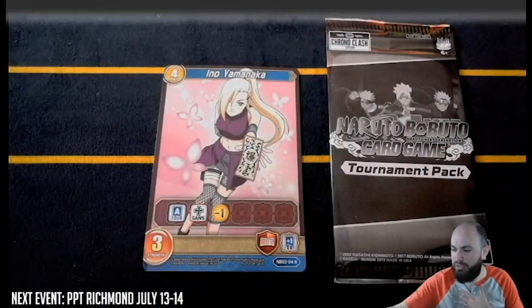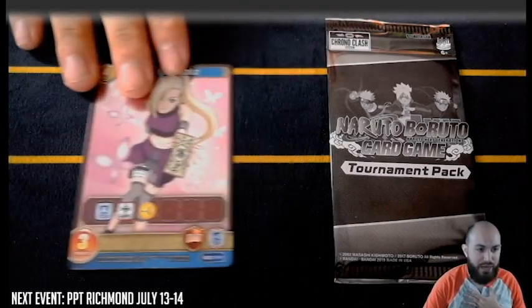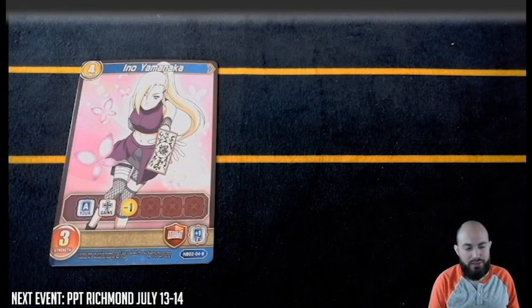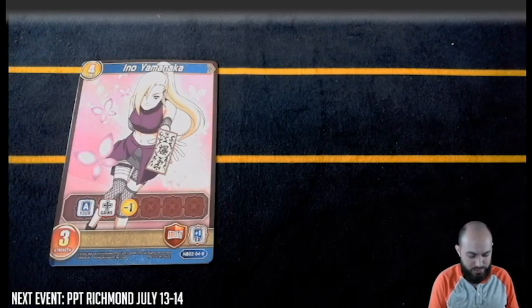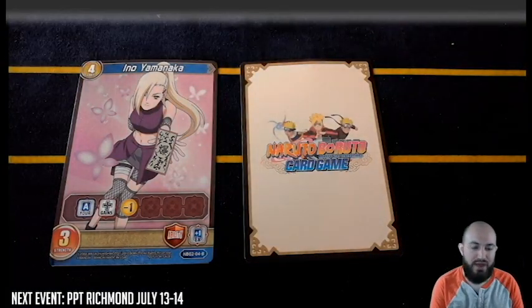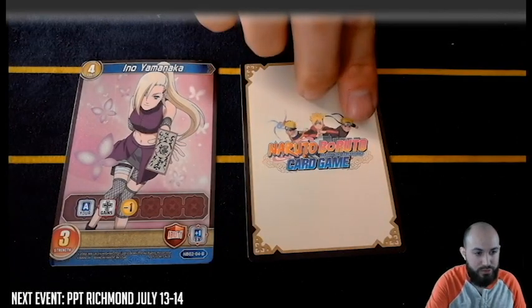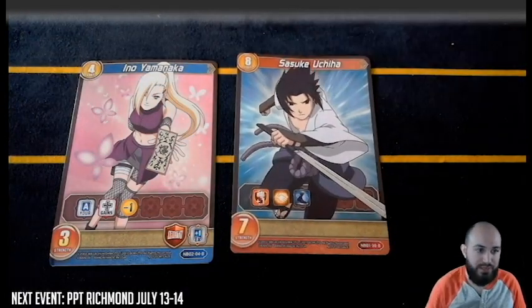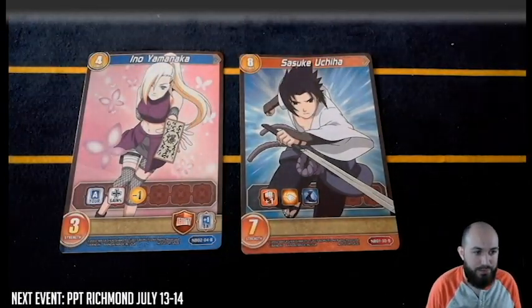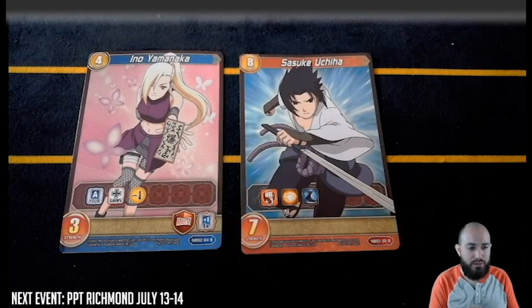We pulled Ino — nice, not too bad. I personally like this card because it makes your action cards cost one less, which I think is really good. It also depends on what further expansions bring — maybe they get more broken action cards. I always feel like I'm going to break one of these cards opening them. No EX, but ooh — we got Sasuke, Sasuke Uchiha!